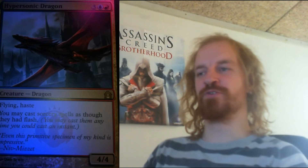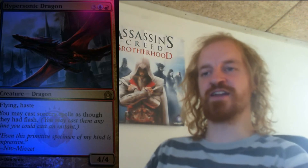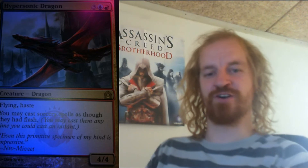Niv-Mizzet, Dracogenius is a 4/4 blue and red dragon creature which costs you 5 mana to cast. It has flying and haste, and you may cast sorcery spells as though they had flash. This is a really fun card and it makes the blue and red cards really fun to play with.